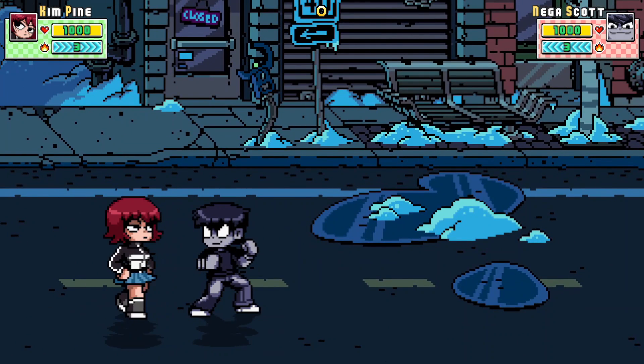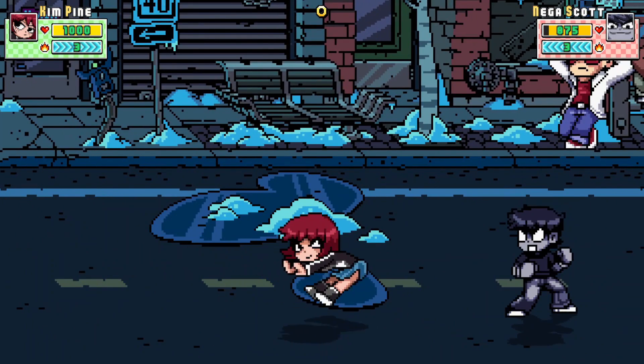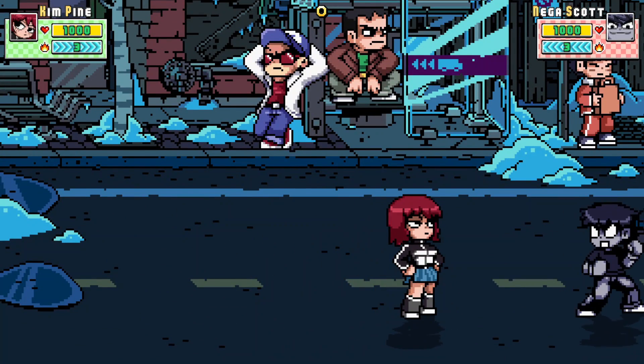Another special move you really want to rely on is her booty buff. Her booty buff is her damage dealer — this is basically your combo ender, both of them pretty much. You definitely want to use the booty buff to end combos instead of starting them.